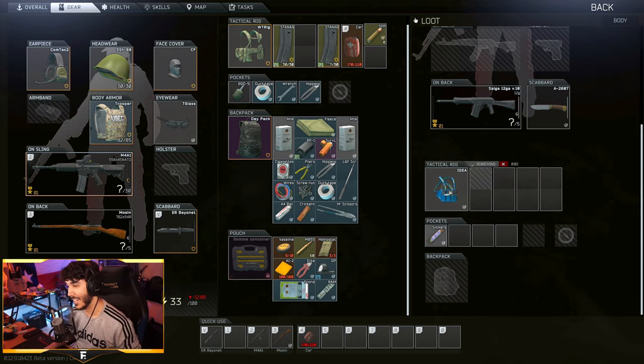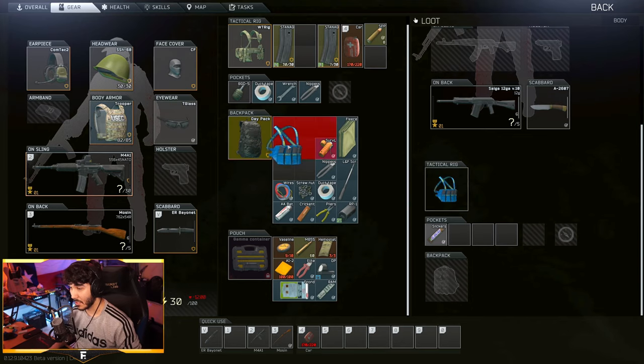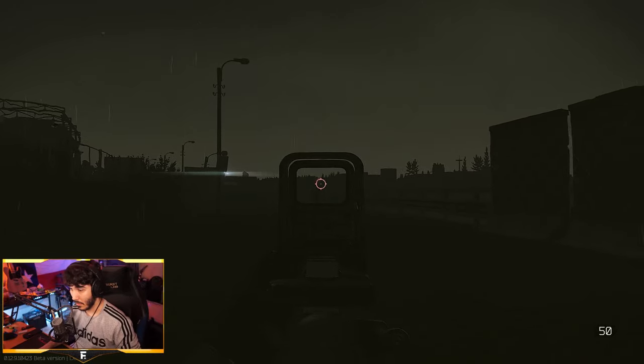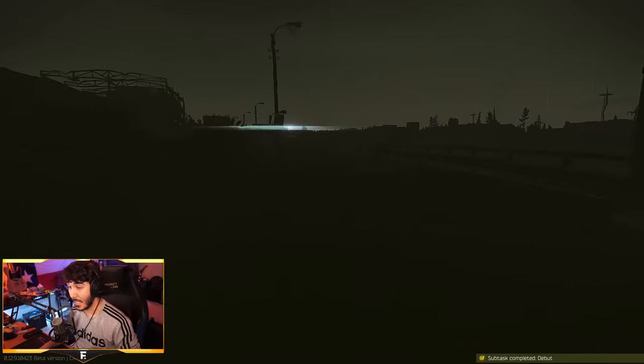A few tips I can give you here is to try nighttime customs. If you're really new to the game and don't know customs that well, I definitely recommend playing offline mode first so you can learn the map. Once you've done that, you may have an easier time scav hunting when it's dark out. Scavs have spawns and generally move in the same places every raid, so it's easy enough to find out where they are and sneak up on them to get a quick kill.